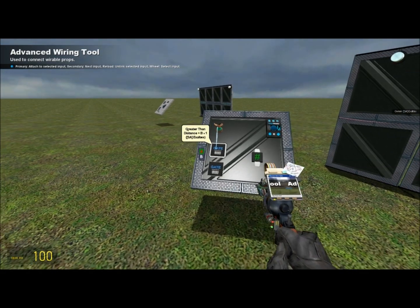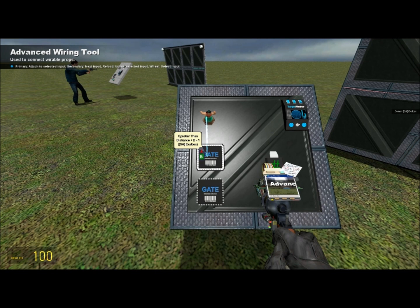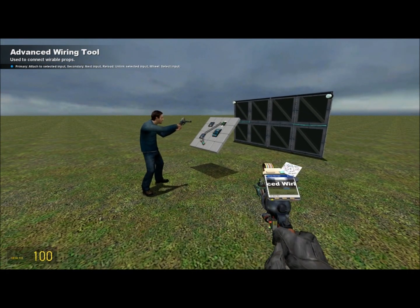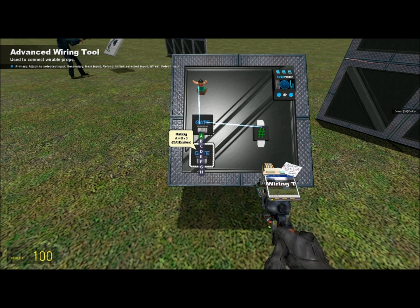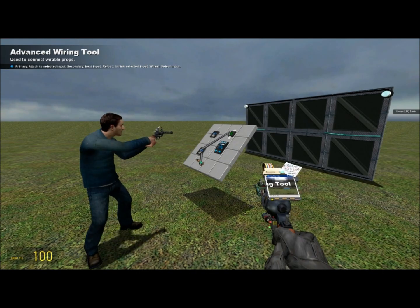Pull out your wire tool again and start back on the greater than chip. You're going to do the B of the greater than to value two of the constant value chip. Then go down to the multiply chip — you're going to do the A to the greater than chip. Just click on it.